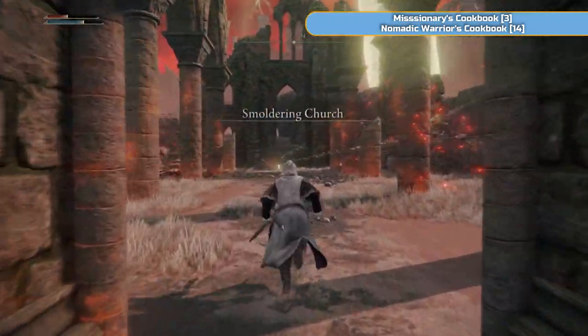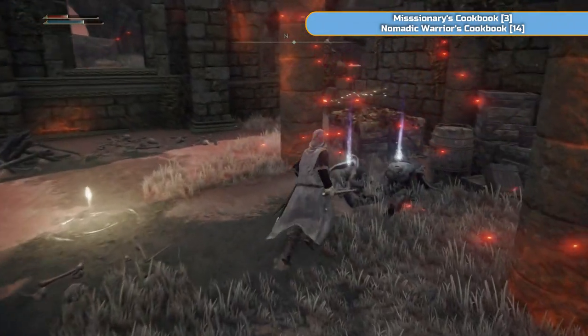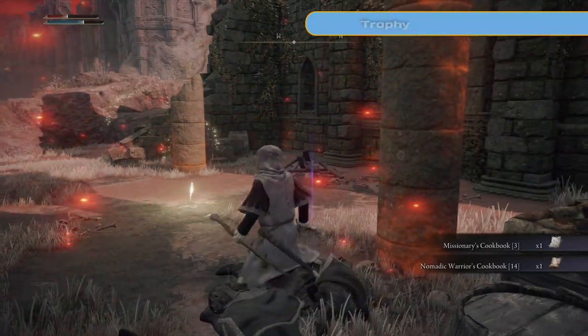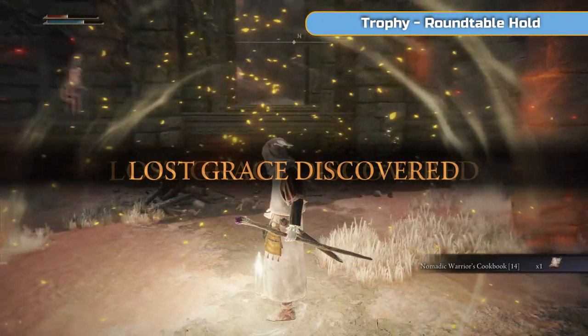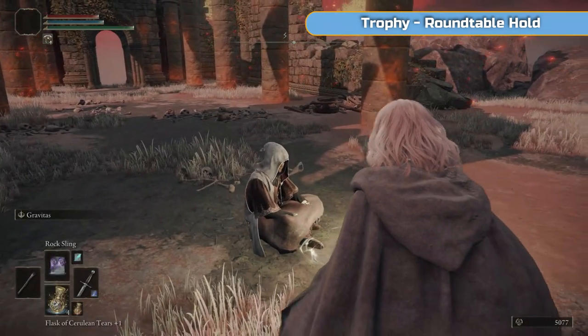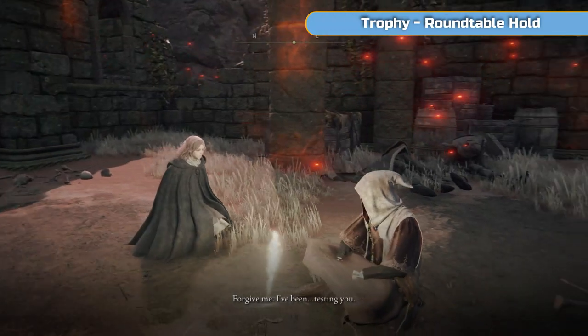The main reason is so we can just walk back here later on and don't have to do a long journey back. There are a couple of cookbooks here - the Missionary's 3rd and the Nomadic Warrior's 14th. There are a lot of cookbooks in this game, lots to craft, but ironically there's so much dedication to the crafting system that you don't ever need it. You can get through the whole game without crafting a single thing.